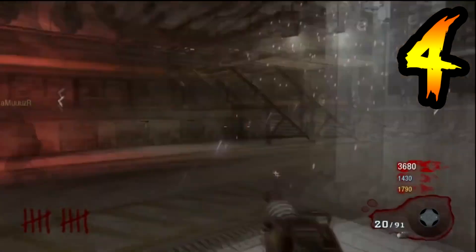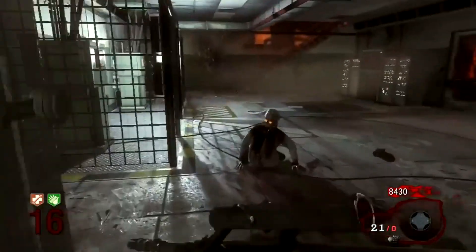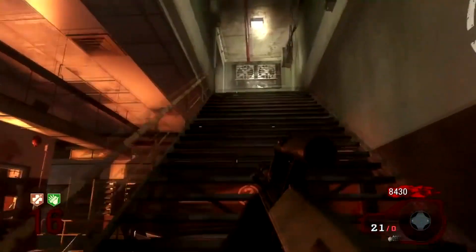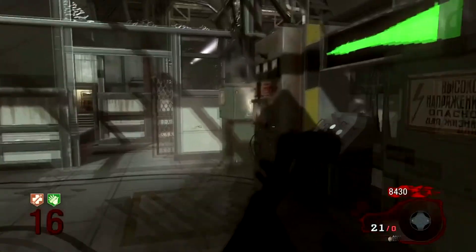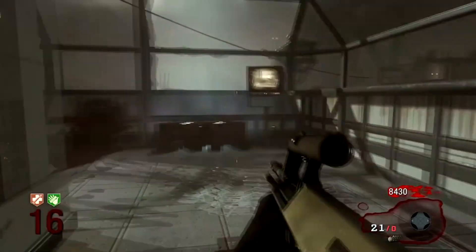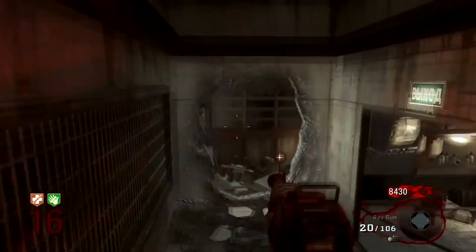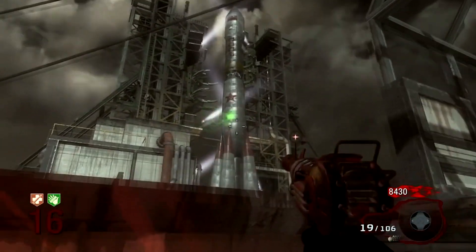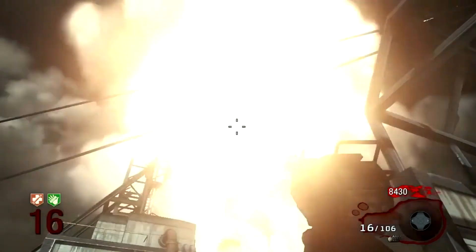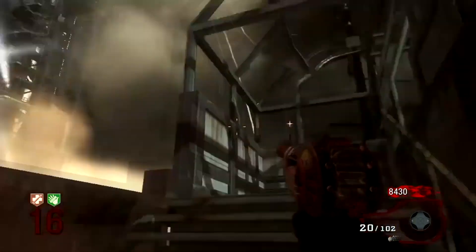Which brings me to number 4. For those of you who don't know or can't quite remember, part of the Ascension easter egg requires you to launch the rocket. But what you can actually also do is take the rocket down. If I'm correct, taking down this rocket isn't part of the easter egg — this isn't mandatory. This is just an option you have if you want to, and what you get out of it is a free power-up. If you use the Ray Gun — and that's the only weapon that is effective — as soon as the rocket starts to launch, you can shoot it out of the sky and it will blow up.